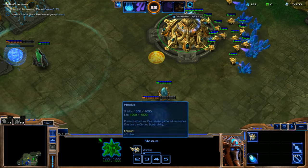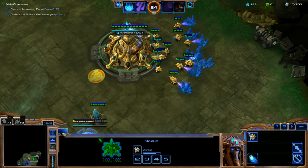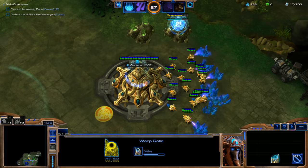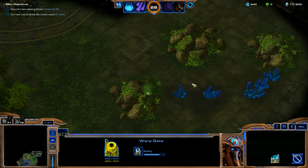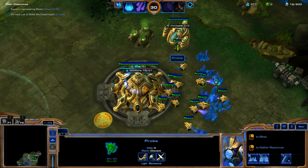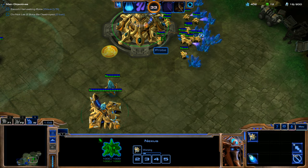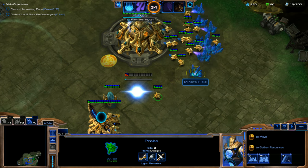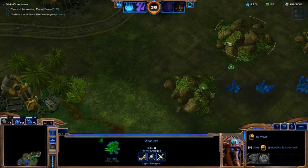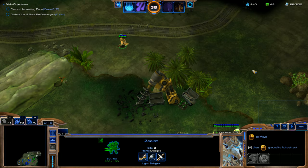As soon as this gateway is done, we're going to go ahead and get out our cybernetics core. I'm thinking the best strategy is probably to just get out some zealots, take out these rocks, and then get our expansion up right away. Once our expansion's up, we want to saturate both of our supply lines. Getting the economy going first and then creating a really big army is probably going to be our best chance at destroying this co-op mission. Artanis is just a really fun and easy commander to use.